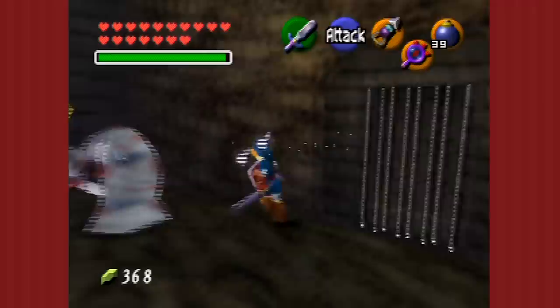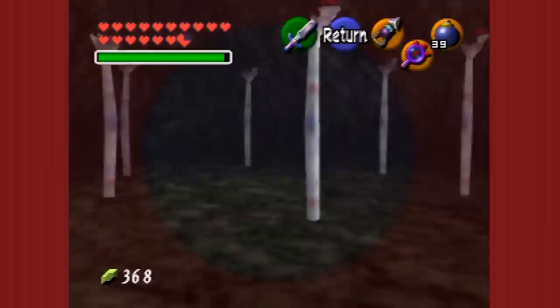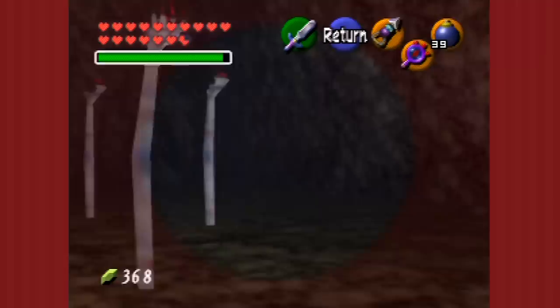Unfortunately, even with the Master Sword, he does take a bit of punishment. It's going to be on jump slashing — it's over there. Behind — turn to your left. Right there. Oh, the hole in the floor. Yeah, I can't see. Oh, there it is — thank you.